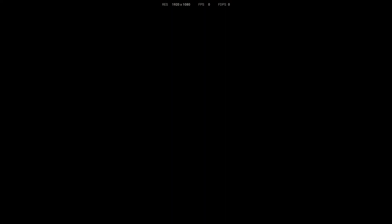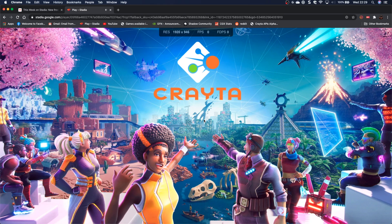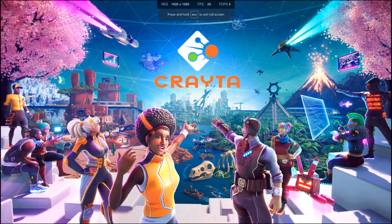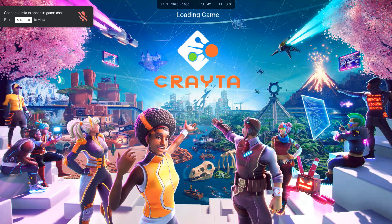If you have already purchased the game, click to play links will directly launch the game. Crater took this a step further with the introduction of State Share Beta, where you can be given a link and if you put that link into your browser it takes you directly into somebody's game session. If this was shared by a friend, you actually go straight into their game instance. As you can see, I put the link into my browser and rather than Crater launching to its title screen, it launches me directly into that game — that is State Share Beta.